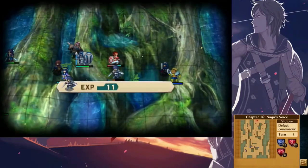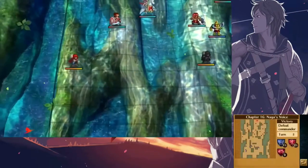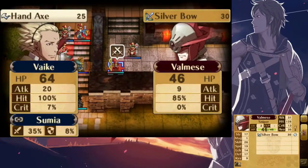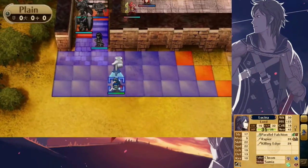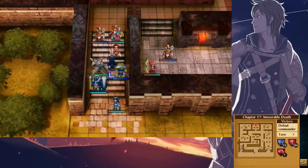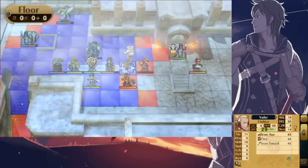For Chrom's weapon layout, I gave him the Exalted Falchion, Killer Lance, Bravesword, and Spear. The Bravesword is pretty much like Celica's Gale, the Killer Lance increases critical hit rate like Ruin, and the Spear has 2 range just in case Chrom can't reach an enemy. Since Chrom doesn't have Arms Thrift, his weapons can break, so I try to use the Exalted Falchion most of the time. Also, I keep an Elixir on all my units at all times just in case a healer isn't around.